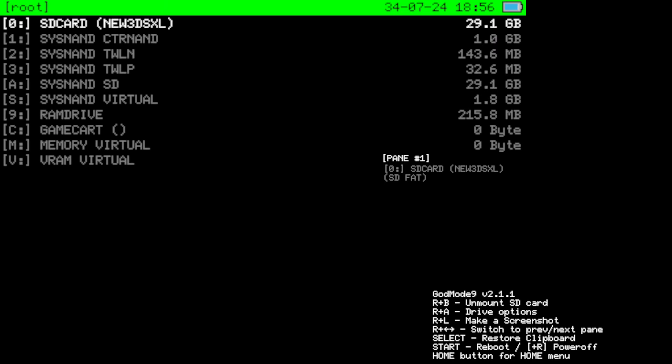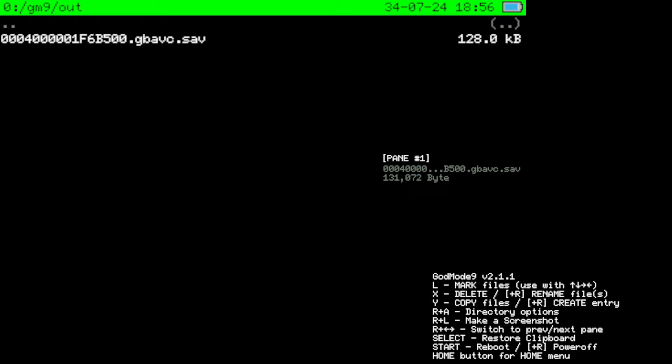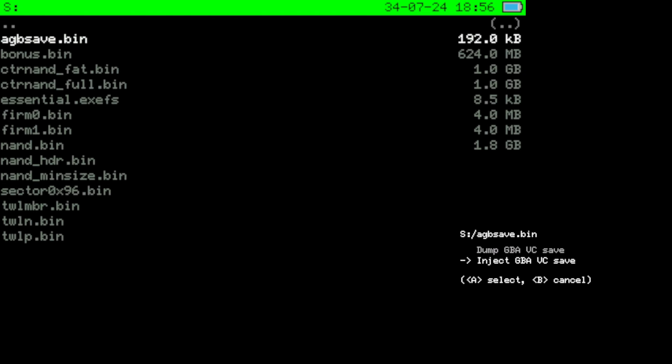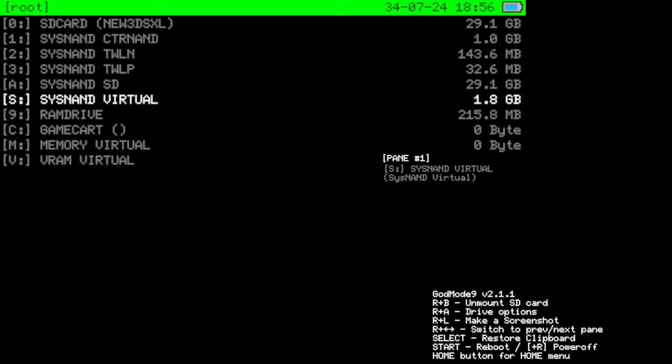We're back in GodMode9. Now what we want to do is head to SD Card, then go to gm9, then out, and copy the .save file — press Y to copy it to your clipboard. Then we're going to repeat steps 3, 4, and 5 from earlier, except this time at step 5 we want to hit 'Inject GBA Save' instead of dump. Go to SysNAND Virtual → AGB Save Options → Inject Save Game. It will confirm inject success. Then reboot by hitting Start.